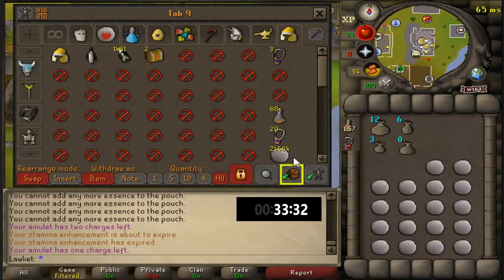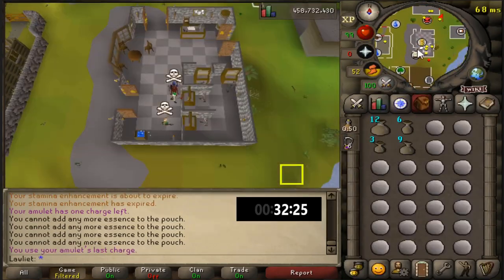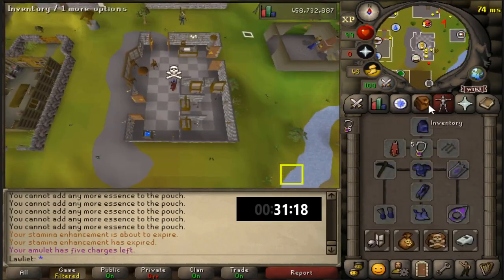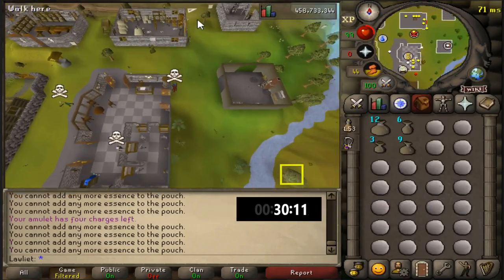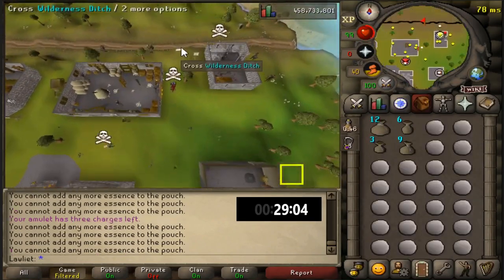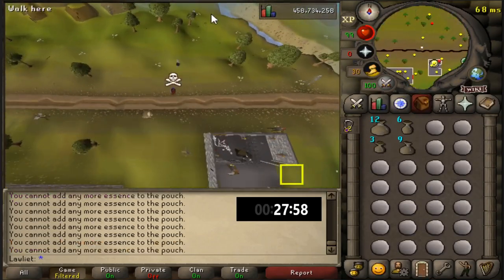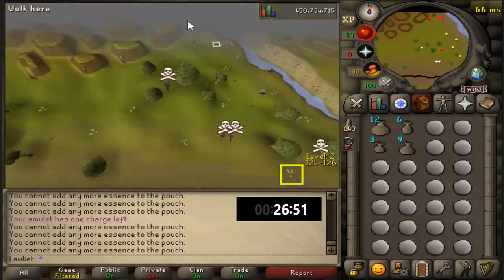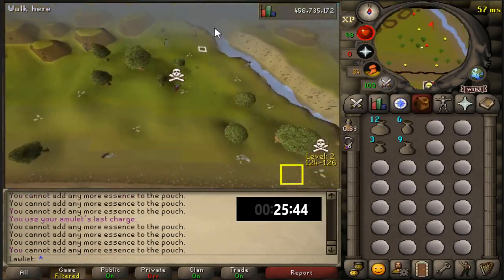In this video I was using glories with 6 charges, but I highly recommend using glories with 4 charges because once you're done using them you can simply use the Dragonstone Recharge Scroll item from the GE, which is worth somewhere between 300 and 400 coins, and that will recharge all of the jewelry in your inventory. So you can save a lot of money going with the 4s instead of buying 6-charge versions and selling the uncharged versions back.